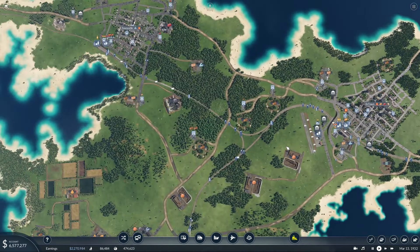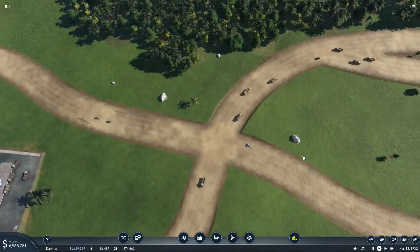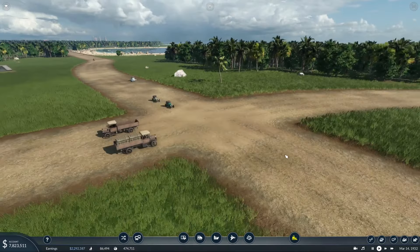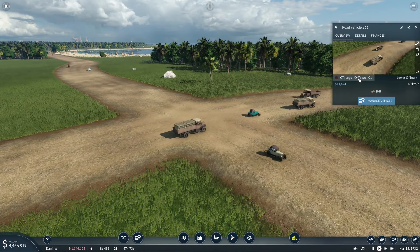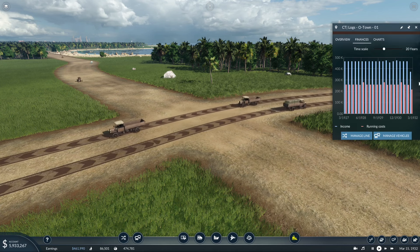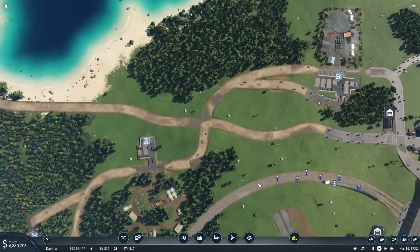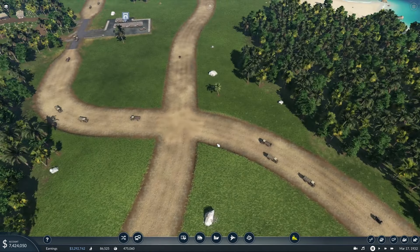We do still do a lot of trucking in key areas like this. This intersection from time to time can be really, really horrible. We need to fix it. I was thinking about replacing these log trucks with a train, but both of the lines make us decent money, and sometimes you just got to truck some stuff. So let's fix this problem area right now.